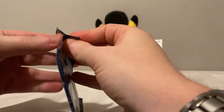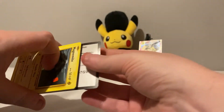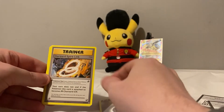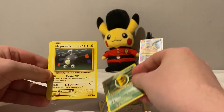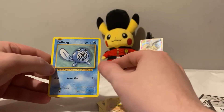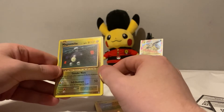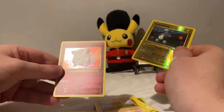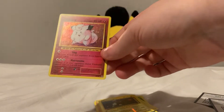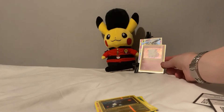Blastoise pack next: Double Colorless Energy, Charizard Spirit Link, Kakuna, Magnemite, Full Heal, Sandshrew, Porygon, Diglett, a reverse Magnemite — I do like these reverses, I think they should have just kept it like this always — and a Clefairy holo! There's my wish come true, got another holo. I was just saying I didn't have a lot of holos. This is the only fairy type in the pack as well.